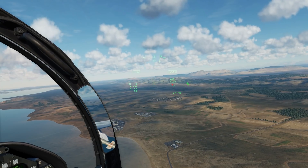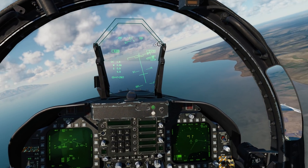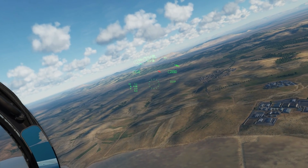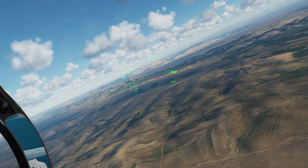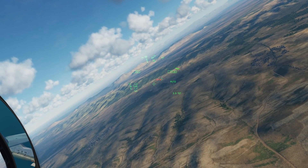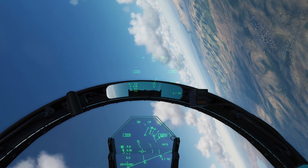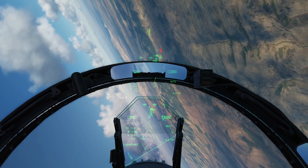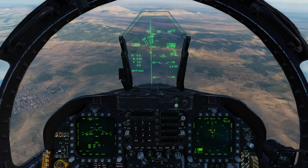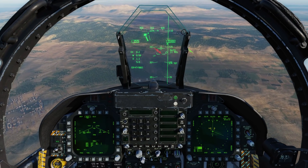To get rid of it, we'll go ahead and hit the undesignate switch on the stick. Now we have a reticle in the center of the HMD, and we can use this to manually designate a target location for attack just by moving our head — place it over the target area and depress the TDC switch. And now we've made that our location. Of course we can see that's still actionable and segmented, so we can still slew it around if we wish.